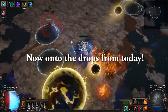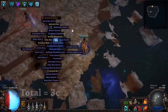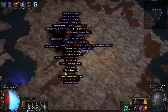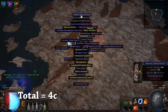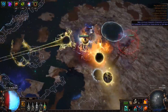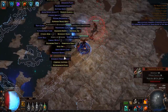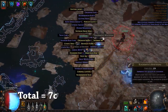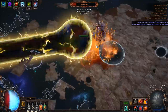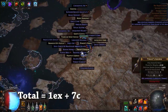We did 12 Shaper runs — this was from all our Guardian farming. Initially we got gloves and boots. Gloves being the most common, boots the second most common. I would honestly say the Flask is the third most common and Starforge is the least common. However, Starforge isn't worth very much as it's kind of fallen out of the meta right now with other things being more prominent — though it's still a very good item that can complete the entire game and is very cheap for what it does.